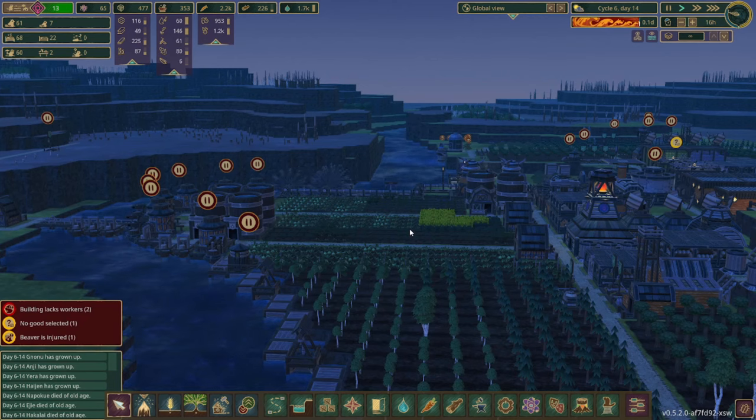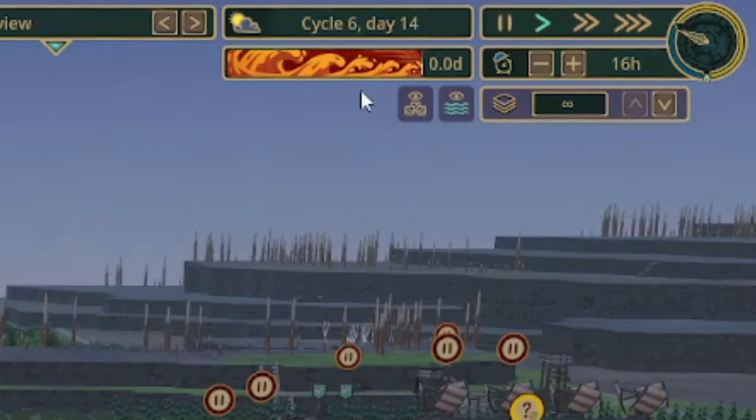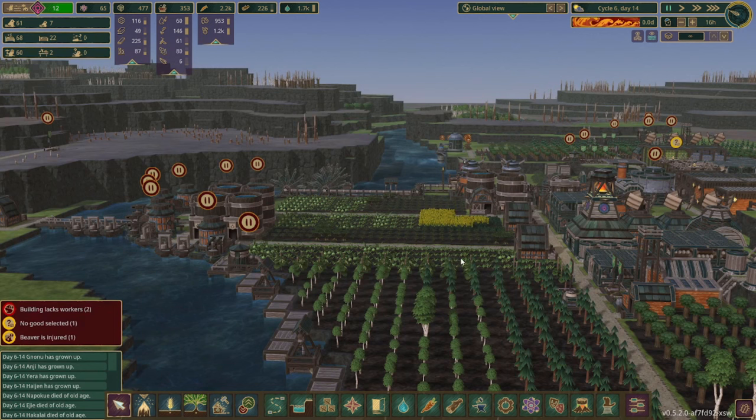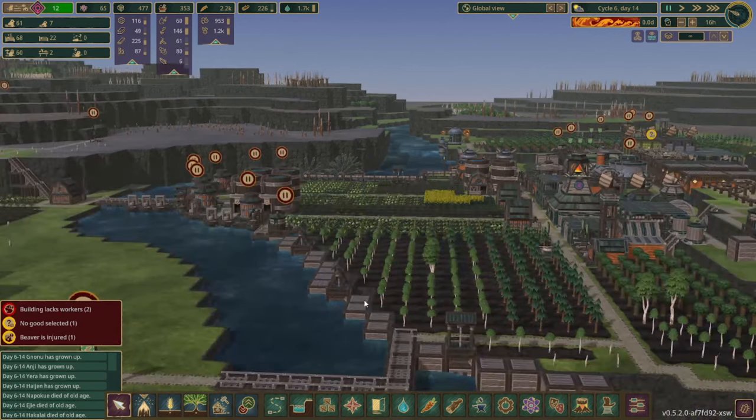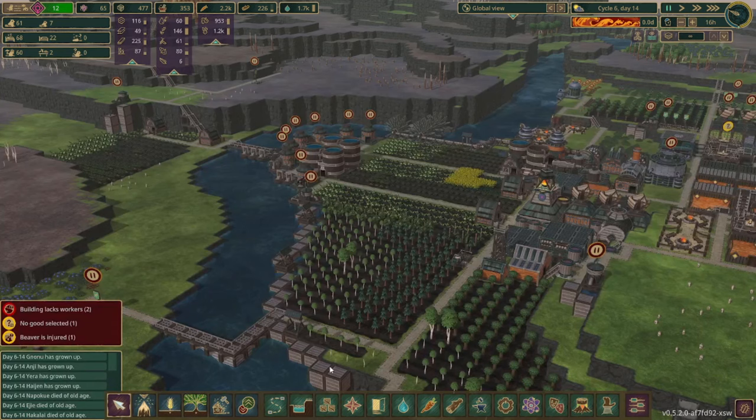Hello everyone and welcome back to Timberborn. This is episode 4 of the Badlands Plains Challenge. Before I highlight the last episode, it is the beginning of a bad tide and we actually just had a big update that dropped. It was listed as a small update but it changes the way that water and bad water can irrigate and impact the environment. Based on what I was reading, it looks like this dam system that we set up over here is actually not going to be effective in preventing bad water from spreading over the land.